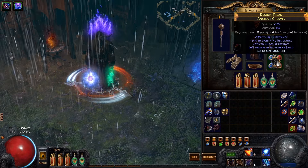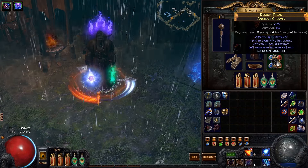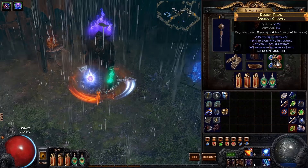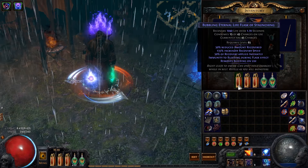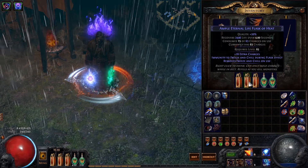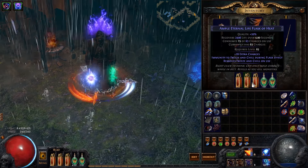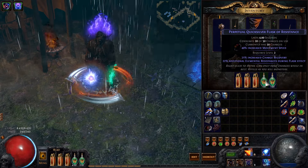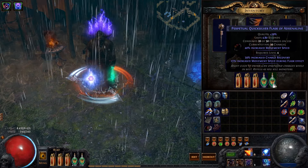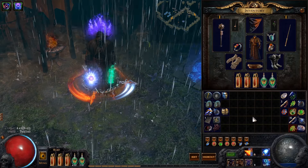And boots — try to get as high movement speed, armour, and life as you possibly can get. This pair of boots is not the best but it is what I have right now. For flasks, I'm using an Eternal Flask, one Quicksilver, two Amplify Flasks, and then just a movement speed flask because I like to run fast. And that's pretty much my gear.